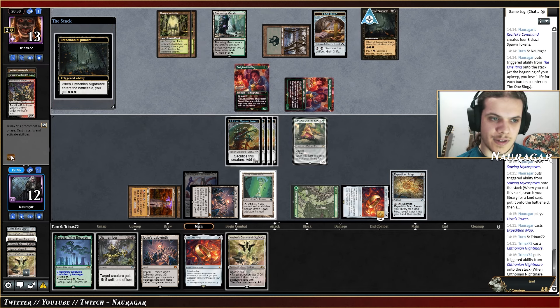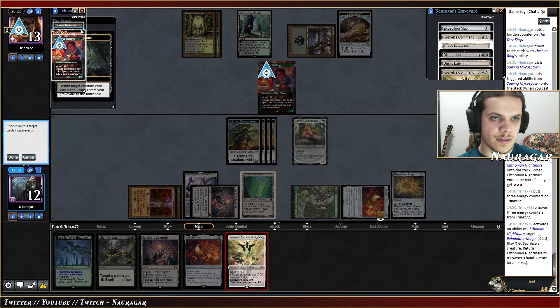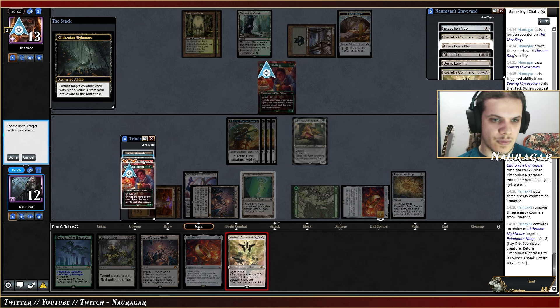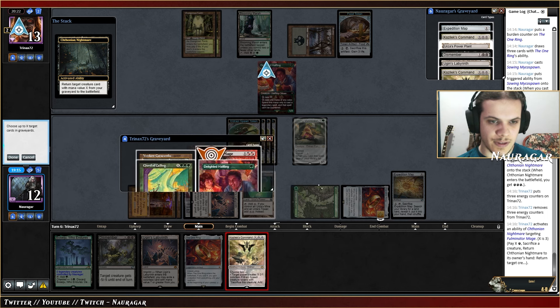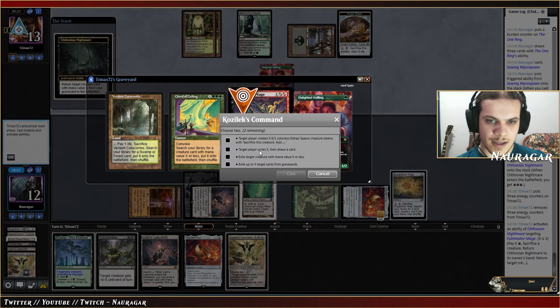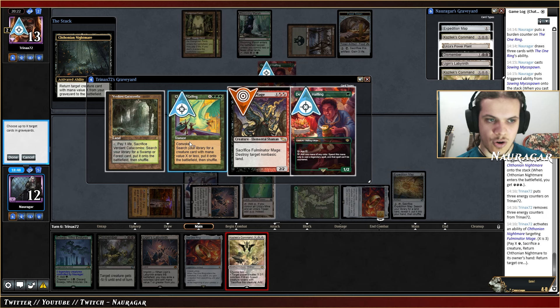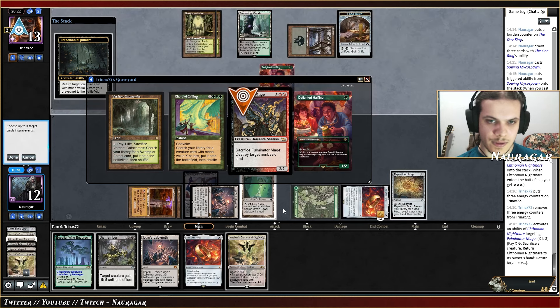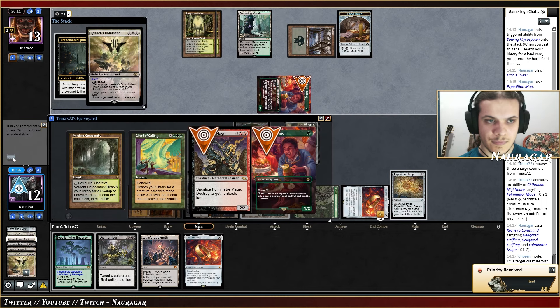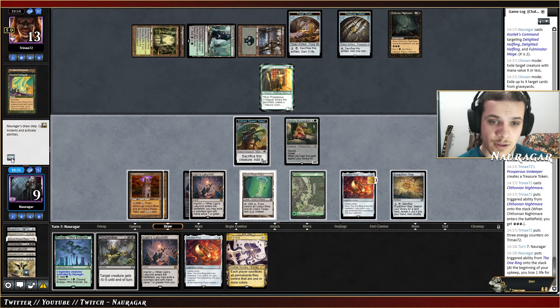Fulminator Mage — that's annoying. Target the Fulminator Mage first. I want to exile this one as well. Let me cancel and do it again. We want to go K Command, exile creature, exile graveyard. We target that one, target one, target two, and we target Chord. Now let's do it. One, two, three. Innkeeper is their last card — sure whatever. Chthonian Nightmare again — that's a magic card.